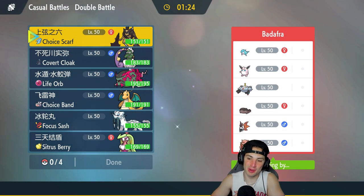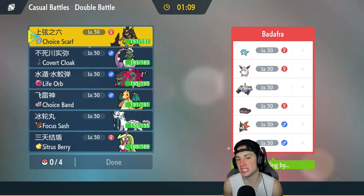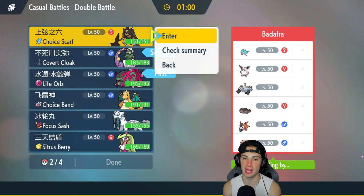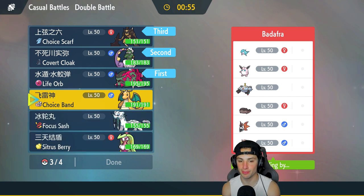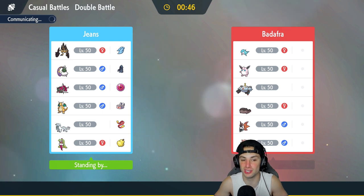Second match is on its way. We're going up against what looks like a gimmicky team with Palafin, Wigglytuff, Magnezone, Clodsire, Volcarona, and Greninja — a lot of bulky Pokemon. I'm going to lead Basculegion and Tornadus again and bring Kleavor and Chien-Pao in the back. But I was super surprised we just completely KO'd all their Pokemon in one shot last match.